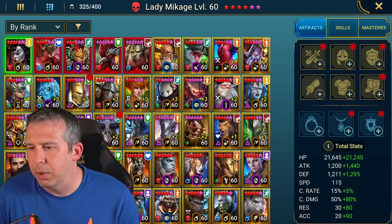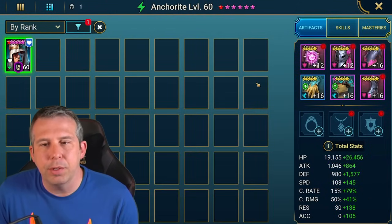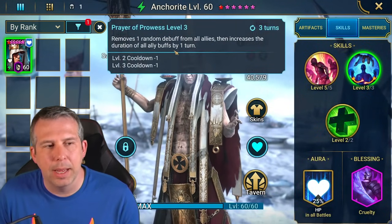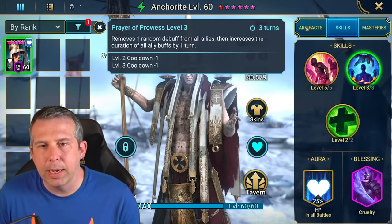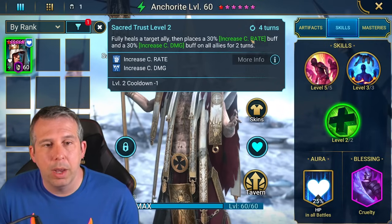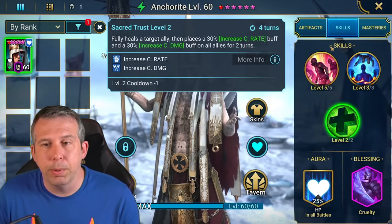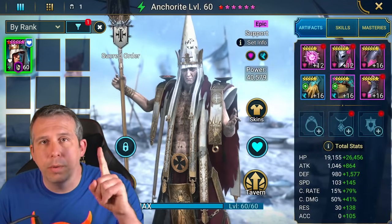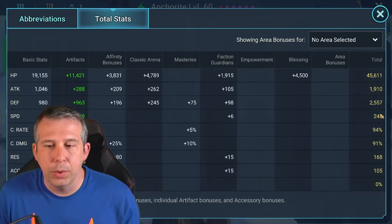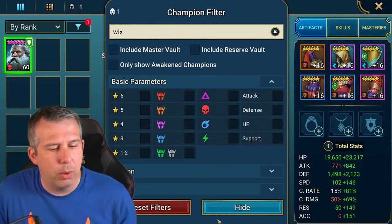Next champion up in terms of speed is Anchor Right - but honestly it could be any champion who does the buff extension on a three-turn cooldown. Any champion who does that can do this role. Anchor Right gives us some buffs as well which is nice - you can enhance your builds by reducing the amount of crit rate you need since the buff will be extended forever. Anchor Right is in a shield set; you need one of your champions in a shield set. He is at 248 speed.